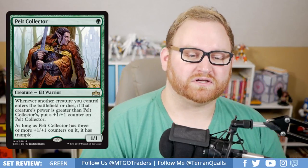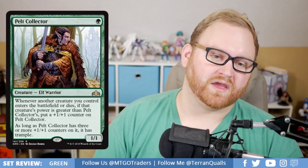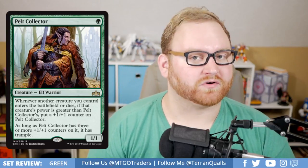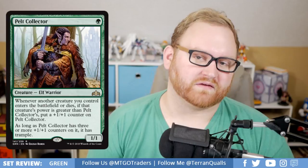We've got Pelt Collector, a 1-green mana rare 1/1 Elf Warrior. Whenever another creature you control enters the battlefield or dies, if that creature's power is greater than Pelt Collector's, put a plus 1/plus 1 counter on Pelt Collector. As long as Pelt Collector has 3 or more plus 1/plus 1 counters on it, it has Trample. Having a creature that grows quickly with counters and gains Trample as it gets larger is amazing. A turn-1 1/1 turning into a 4/4 or 5/5 by turn 5 or 6 is really, really powerful. First-pickable in Draft and Sealed, and it might see a lot of standard play too — kind of echoing the evolve mechanic from previous Ravnica sets.